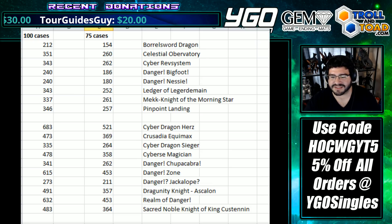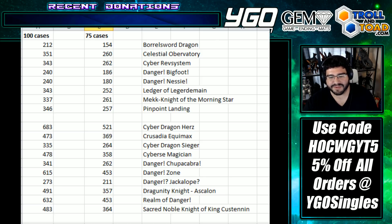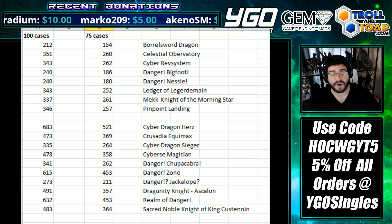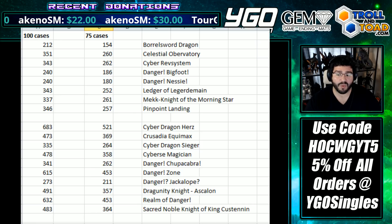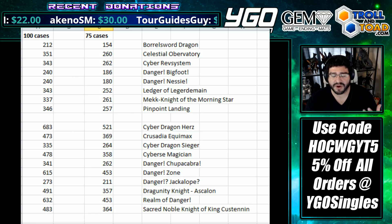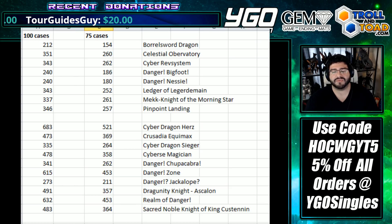When you have an ultra that's the same pull rate as a secret, I'm going to call that straight up a short print — no clickbait, that's definitely a short print. About 3.4 per case on average — it's still really awkward to see an ultra with secret rare pull rates. I don't know how the prices are going to develop from that. We already have the Danger secrets that are shorter printed, and then you have these Danger ultra rares at an average secret rate. What will that do to their price long term? It feels like they would go up, but all four of the Danger monsters are really good.